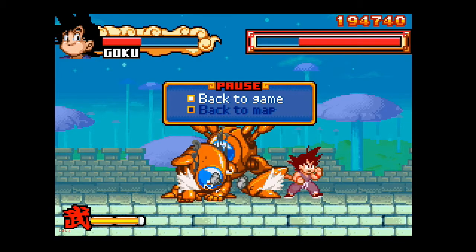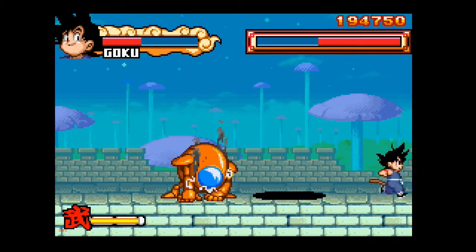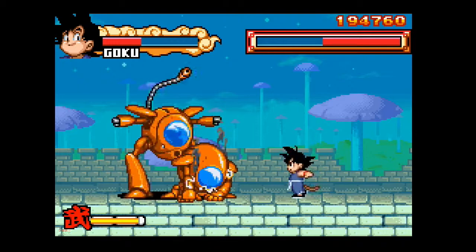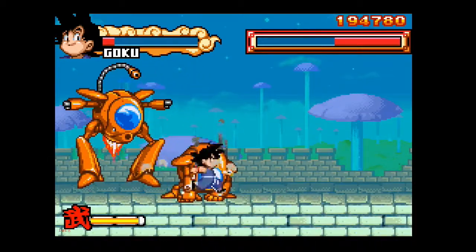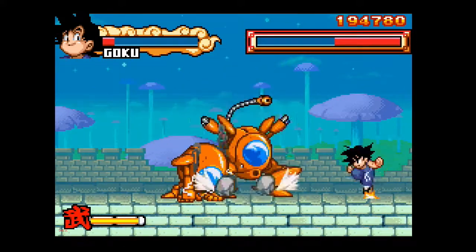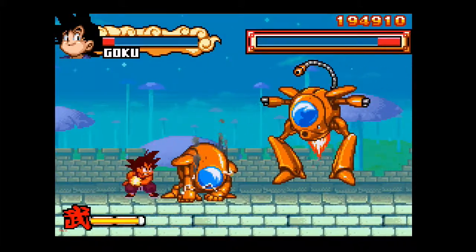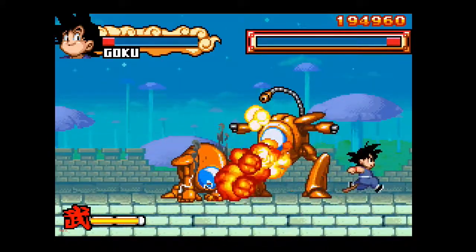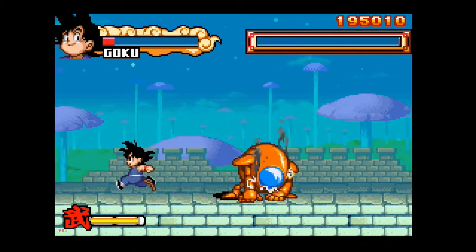Just so everyone knows, right here during recording my screen went fuzzy and I flipped out — so you get to deal with a pause break. This guy will not stand still from here on out. I really hate Chuu in this fight: if he's not jumping up he's using his flamethrower. He just doesn't get hit — he gets the invulnerability frames, and it really sucks. And there — finally. Jesus.